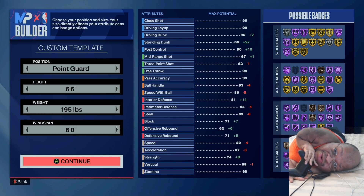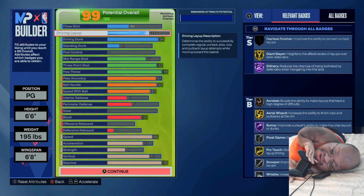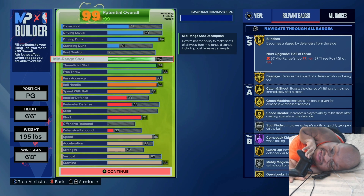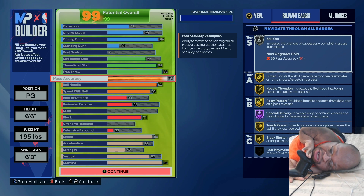6'6", 195 lbs, 68 wingspan. We got a 94 drive and dunk and a 41 standing dunk. The rest is going to take care of itself. We got a 77 mid-range, 92 three-ball, 99 free throw — y'all know I use this in the fives — and a 91 pass.